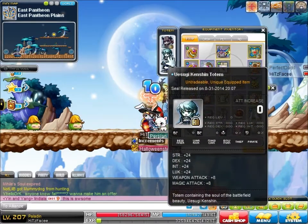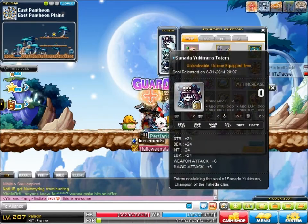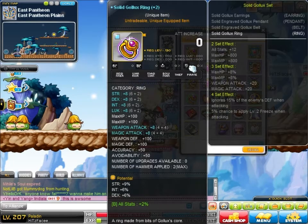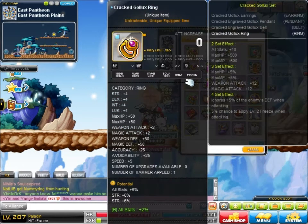Typical totems, 24 attack. I'm at 24 all stats, 8 attack. Solid Ring — this unique potential I did, and cubed it a time or two. I got 9% strength, probably going to be keeping that for now.